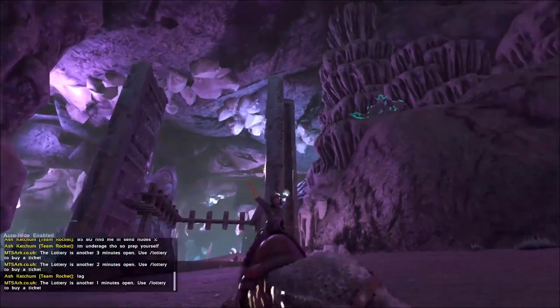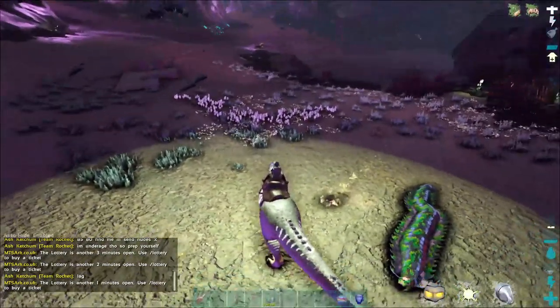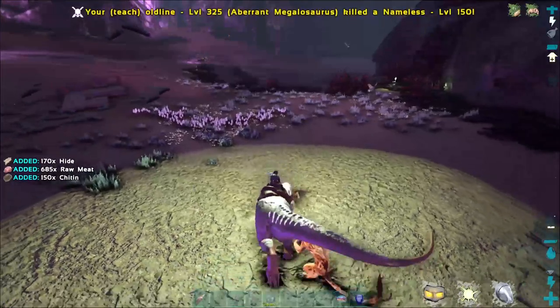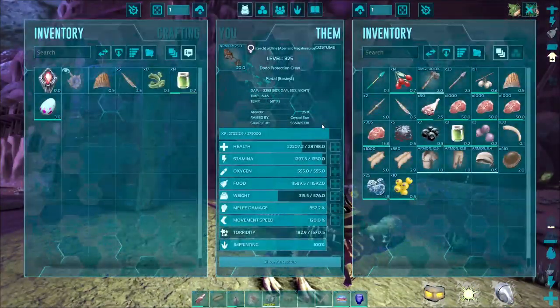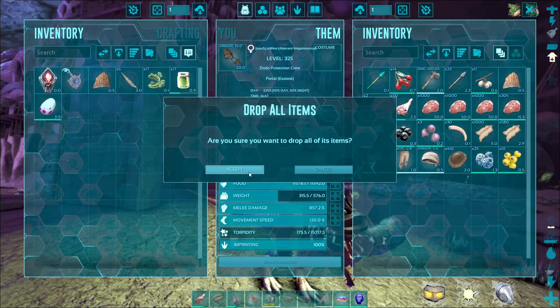What's up guys, it's Teacher's Game 2 coming at you again with another video. I'm here to show you a really awesome way to level up over on Aberration. A lot of people have hard times leveling up, but this is a great way to power level. All you need is a megalosaurus, a hazard suit, and some light — that's literally it.